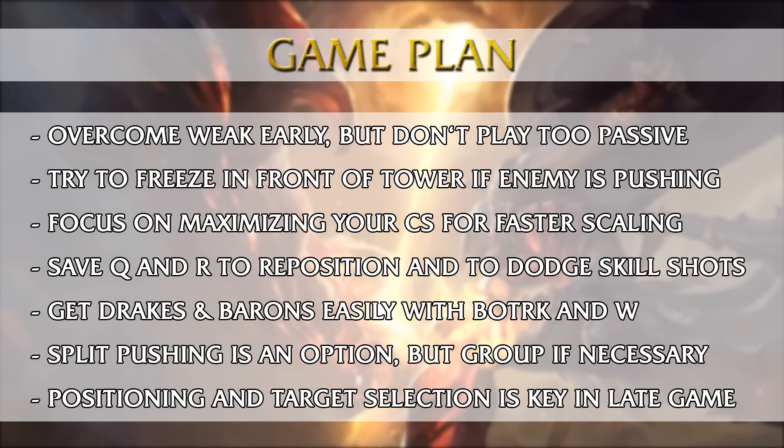For team fighting in the late game, positioning and target selection is key. You can't just go ham for the enemy carries, flash in and get blown up. Sometimes it's smarter to hit the tank in front of you because you're a tank killer — you can kill them pretty quickly, probably faster than the enemy ADC regardless of item builds and who is ahead, simply because of the very strong W true damage.